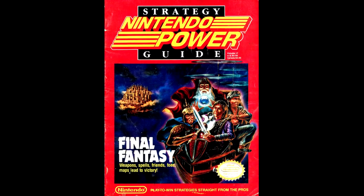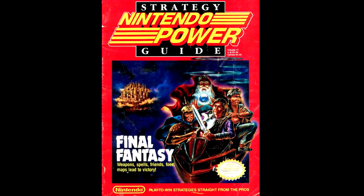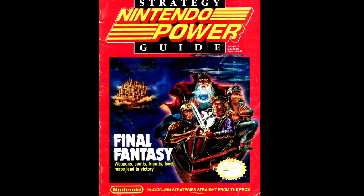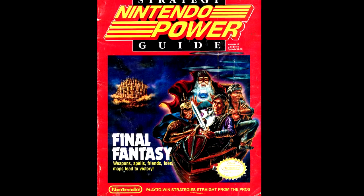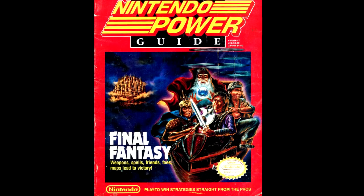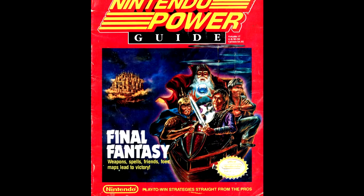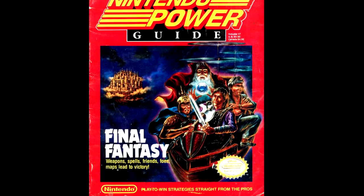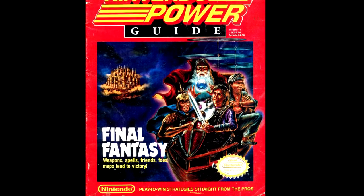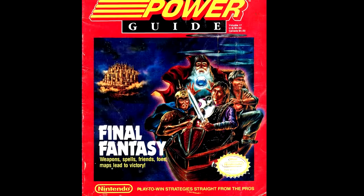The cover of this issue is, frankly, bad. We have what appear to be the Four Heroes of Light being in what's supposed to be the airship, but it all just looks too small. I understand that Nintendo has, at this time, been downplaying the Japanese art for a lot of titles in an attempt to appeal to US users and to kind of avoid any stigmatization related to putting out a Japanese game. Still, when you've got art by Yoshitaka Amano, why go with anything else?